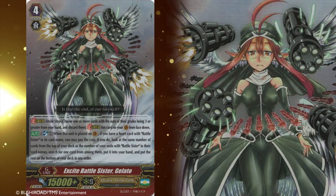Excite Battle Sister Gelaro. Gelaro is an agent from the future who appeared using stride. She is a subject of an experiment that fuses weapons with organic bodies. Her weapon is called Angel's Ex Machina, which takes on the form of metallic wings. The feathers are made of steel and are controlled by Gelato's mind. They fly freely to become a tempest that cuts down enemies.